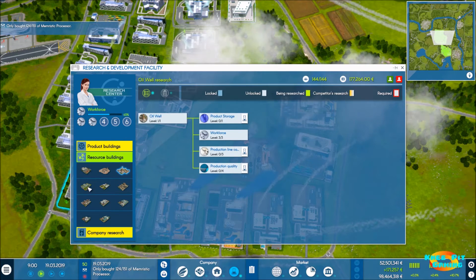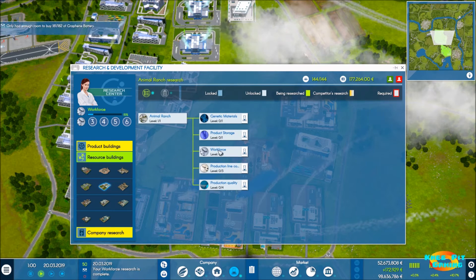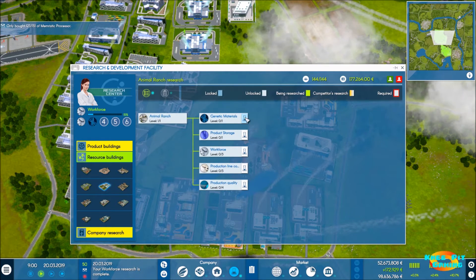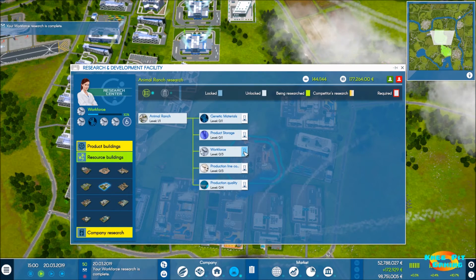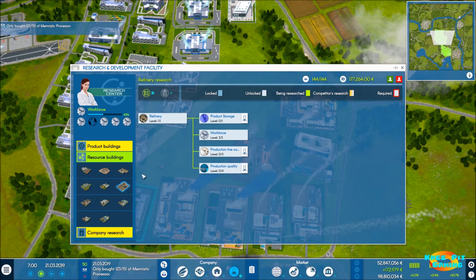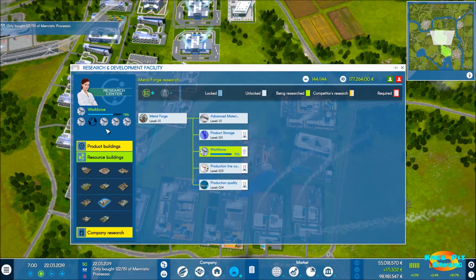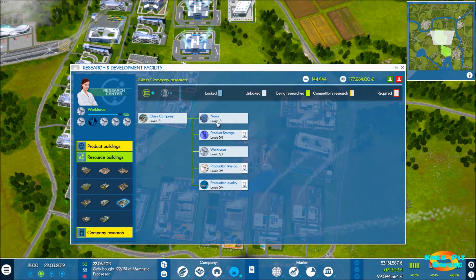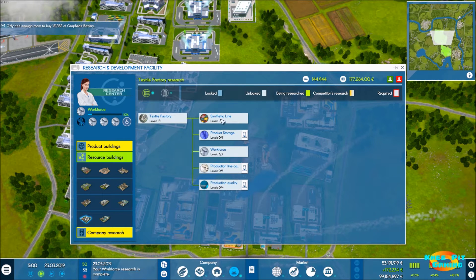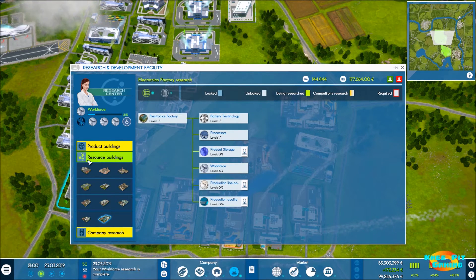Oil wells: maximize workforce, we're good there. Farms: processed food and workforce, good there. Animal ranch needs genetic materials and three workforce upgrades to be taken care of. The refinery is opened up and workforce maximized. Chemical factory is opened up with plastics and rubber researched and workforce maximized. Metal forge is what we're working on now — advanced materials and workforce will be taken care of. Glass and textiles are all done.